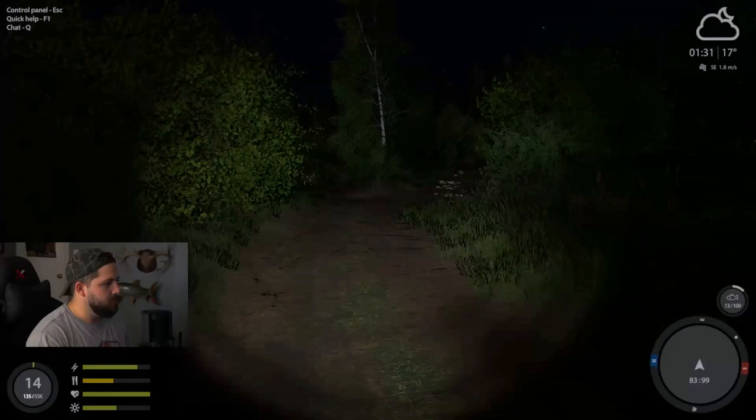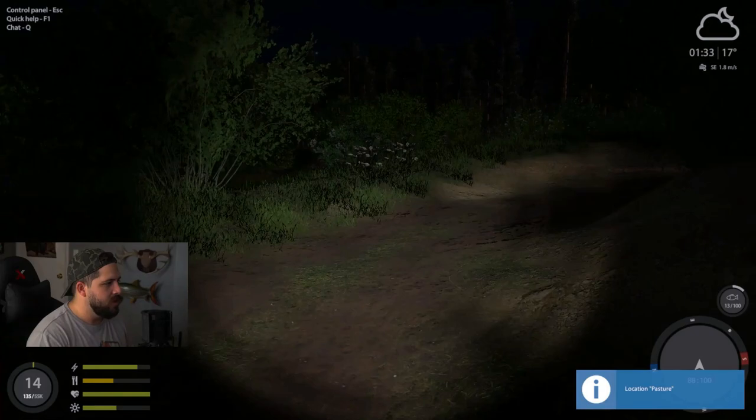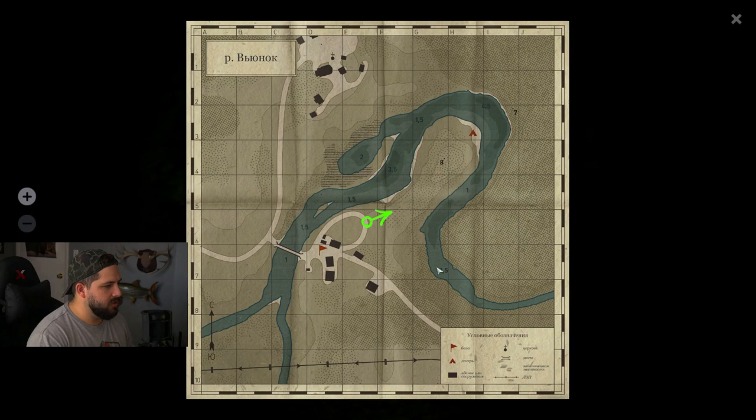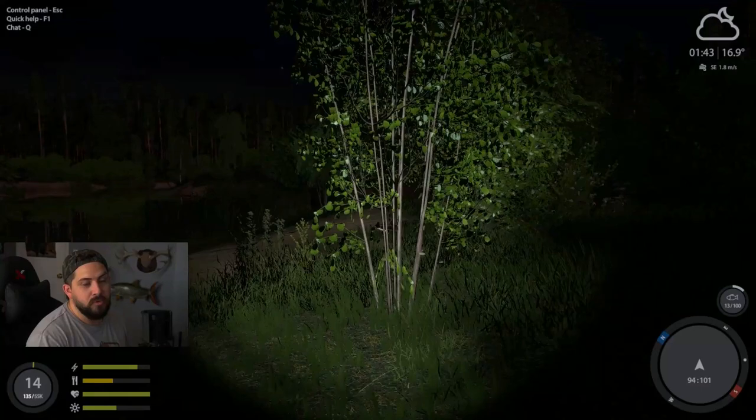Coming back here - as you can tell, we were in the town just over there. Don't want to spin around too fast. You can run down the path here. You can buy a map from the administration office, which you certainly could. The administration office is right here where my cursor is. You can run down the path and either start fishing over here - that's not a bad spot - but I like going all the way to the tent. I like to work for it.